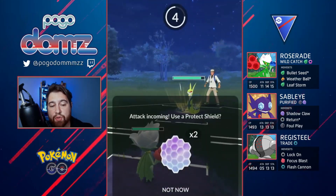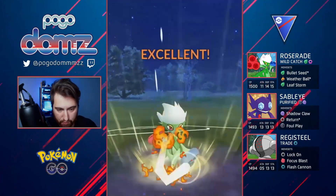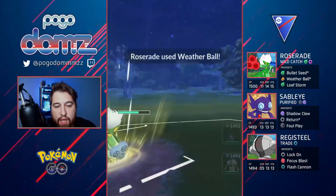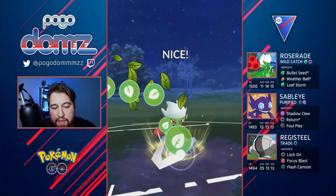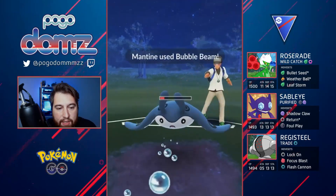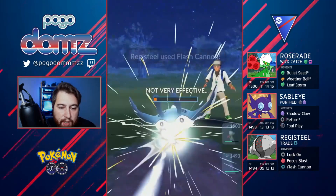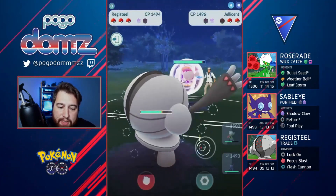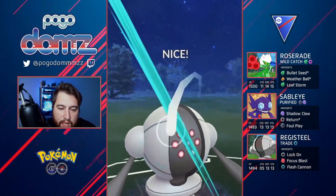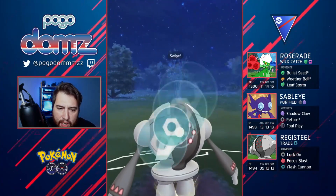Next match — Serperior lead. We need to figure out what moves they have. They went with Leaf Tornado, so now we know it has Frenzy Plant and Leaf Tornado — we don't have to shield afterwards. I bait first with Mantine because this could be a headache in the back. We know this is a team with Mantine and Jellicent in the back, both with Bubble Beams. That's why I was trying to bait out one shield, then bring in Registeel. I want to try to farm up extra, but I didn't want to be double debuffed coming into Jellicent.